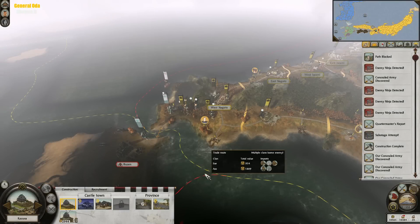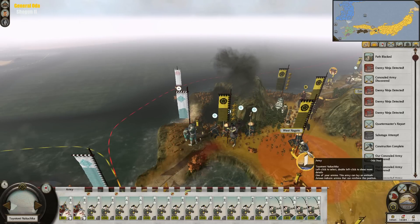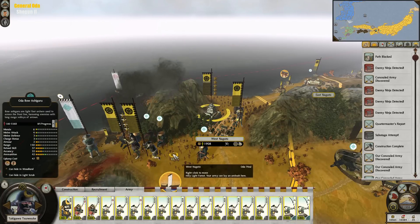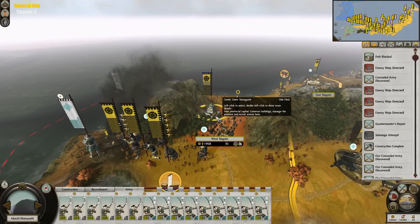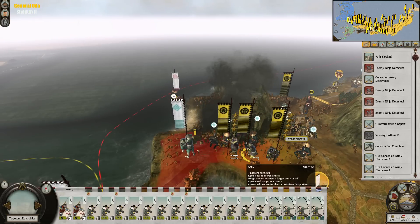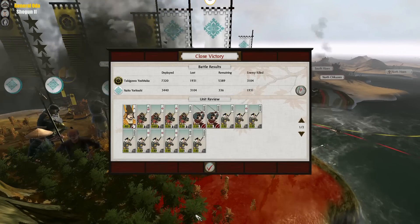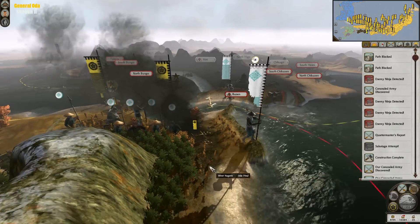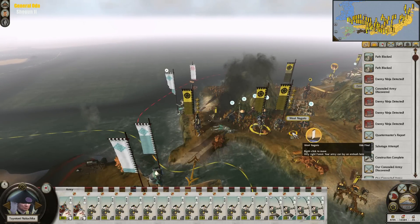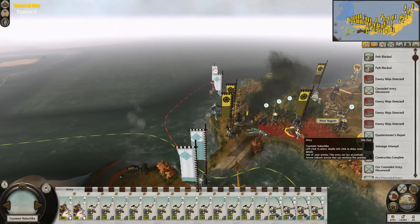Okay, so enemies — not a significant force here. We're just going to run them over. This army will replenish. And we're going to engage these fools right here — quickly auto-resolve, cut them down, take the island for our own. Kill them off over here — apparently not. These guys are now stuck. Large army over here — it's waiting.